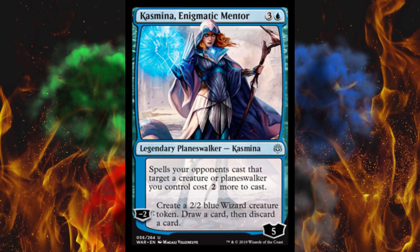Next up, the planeswalker that everybody thought was Elspeth but isn't — Kazmina, Enigmatic Mentor. I have never heard of her; I don't think she's ever been in the lore before. She's a 5-loyalty 4-cost blue planeswalker, and Jace was a complete waste of a card as the only mono blue one we've had. Hopefully she doesn't mill stuff. Her passive: spells your opponents cast that target a creature or planeswalker you control cost two more. Pseudo-semi-hexproof — I've been wanting an effect like that forever. She only gets a negative at uncommon rarity: negative two — create a 2/2 blue wizard creature token, draw a card, then discard a card. That effect is pretty good but it doesn't do anything to save your creatures. She could be outrageously good or totally not played at all.